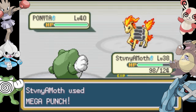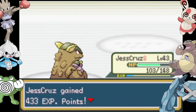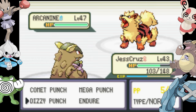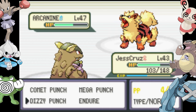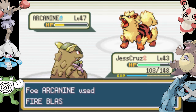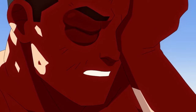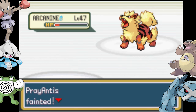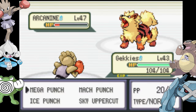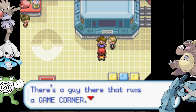Round six brings us to Blaine. With Poliwrath this gym was supposed to be a cinch, but I got burned so I had to switch to Kangaskhan, who was also doing work with Dizzy Punch. A Fire Blast came along and brought us too close to the edge. I thought my Spinda could take one Fire Blast — I was wrong. We lose another pokemon and at this point we are running out of replacement encounters.